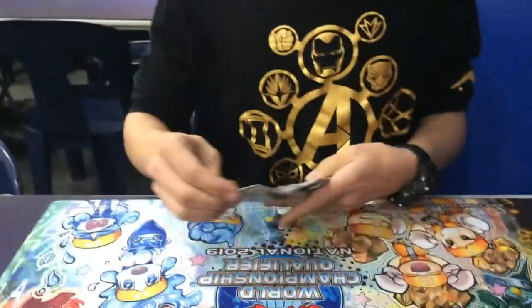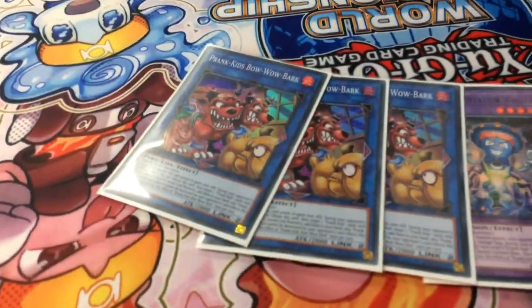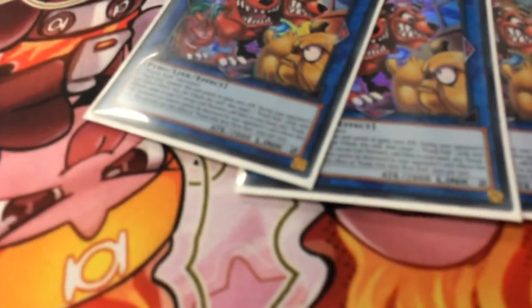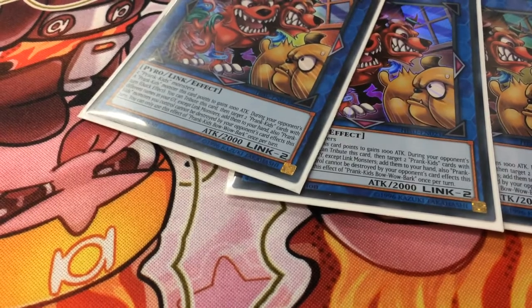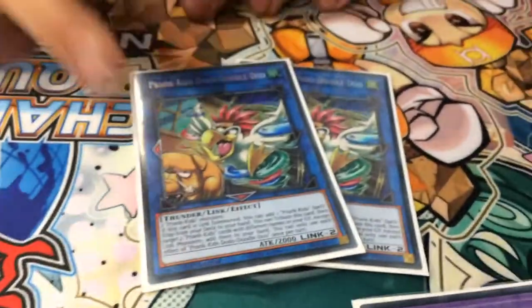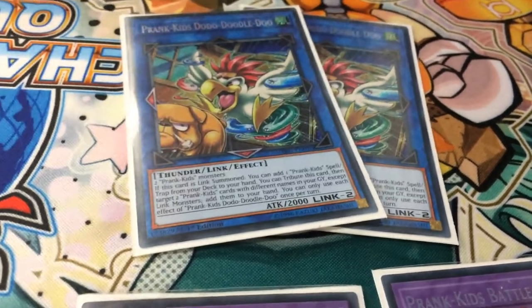For the link monsters: three Bow Wow Bark — any Prank Kids monster that points to this card gets 1,000 attack. If you send it to the grave as a quick effect, you get two Prank Kids monsters from the grave back to your hand. Two Dodo — when summoned, you can add one Prank Kids spell or trap from your deck. If you send it to the grave on your turn, you get two Prank Kids cards from your grave.